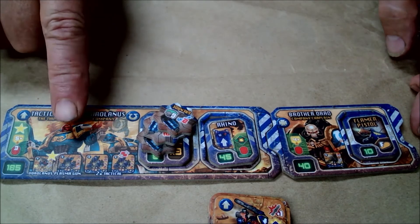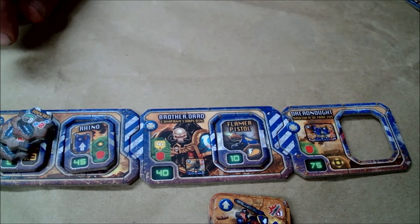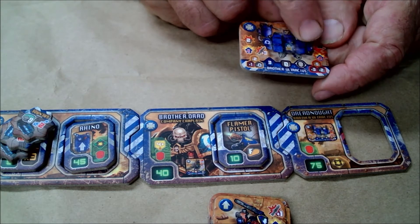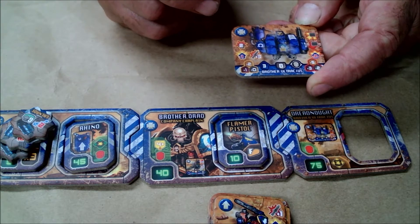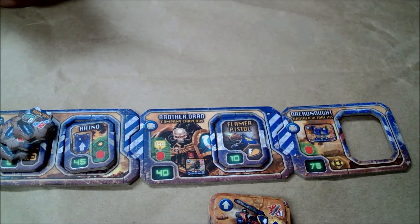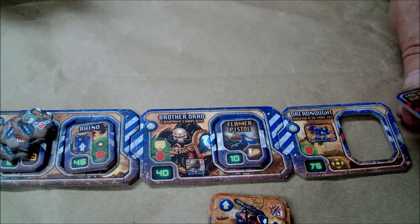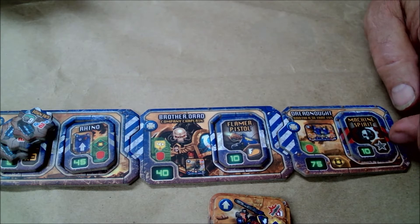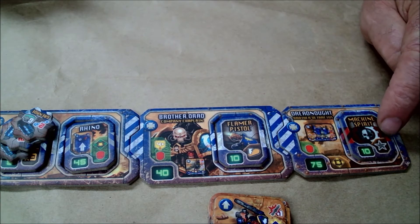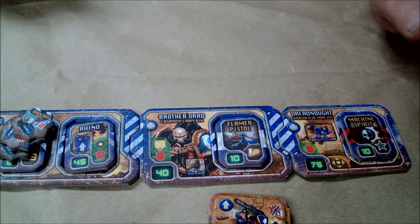Last but not least, we only have two orders, so we're going to add a Dreadnought. This particular Dreadnought has massive anti-infantry fire ability with its right arm — just devastating — and that can be spread over an area. So there are three template weapons: the grenades, the flamer, and the Dreadnought fire. To get an extra order token, we use Machine Spirit for ten points, giving an autonomous order token. The Dreadnought creates an order token that can only be used on him, so he's self-sufficient.